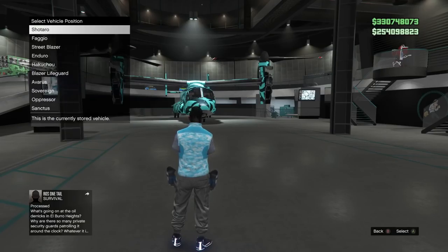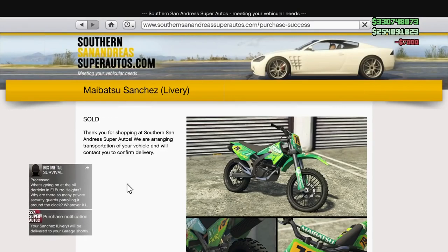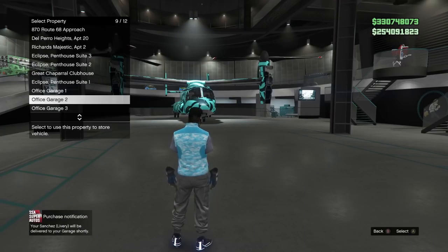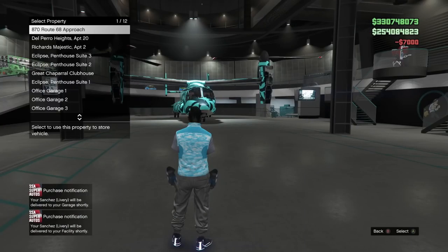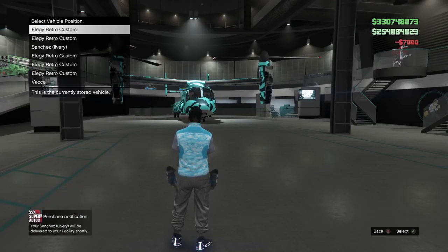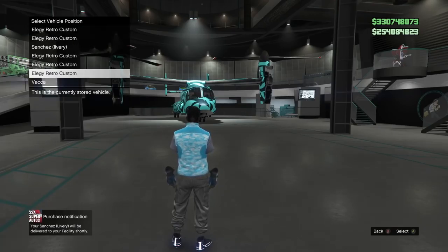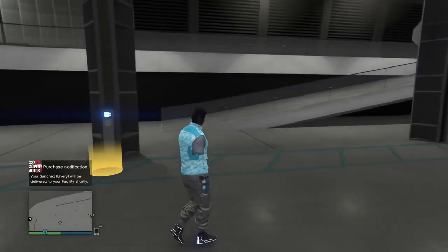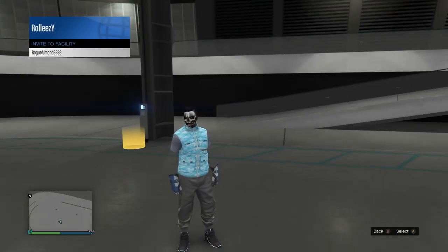I recommend getting into a friends-only session so that you can join back easily, and you're going to need one friend to do this. In the beginning, you only have to do this once. I recommend throwing a bunch of RH8s or Faggios either in your facility or another 10-car or 6-car garage. I don't recommend putting them in the clubhouse, just put them in a regular garage. At the end of each dupe, you need the MOC with the personal vehicle storage to save the dupe — not the weapon and vehicle workshop. You need the personal vehicle storage in the MOC. That's why some of you are having problems driving in your MOC.